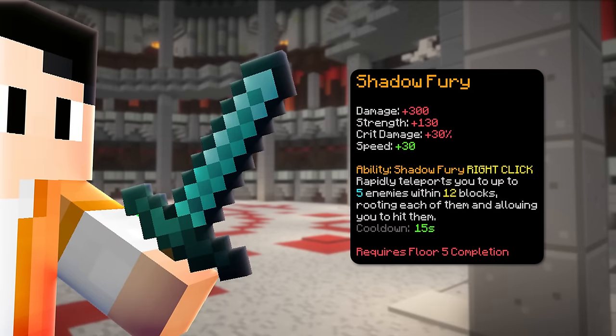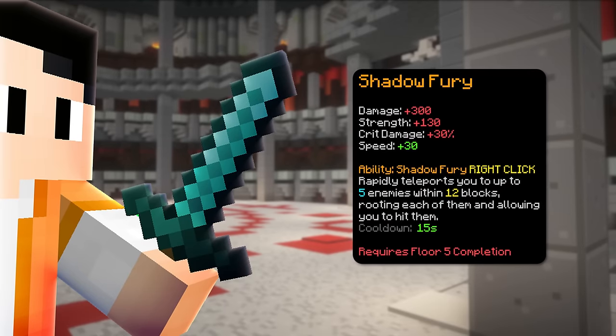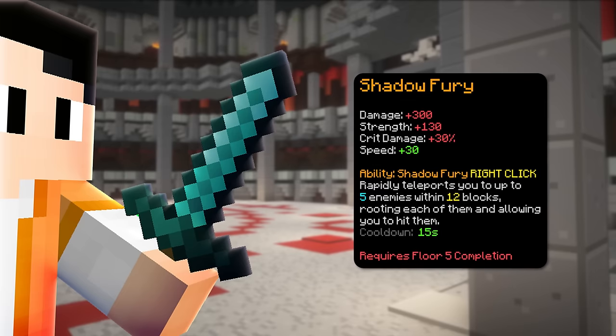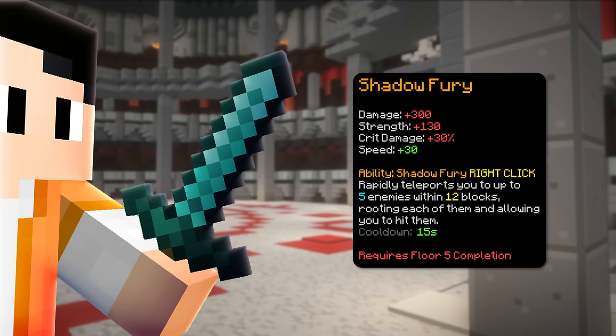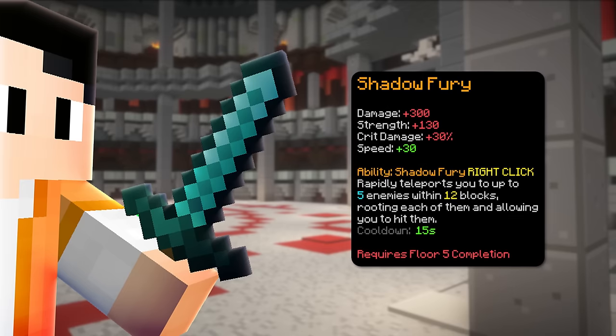The next weapon is Shadow Fury which has a floor 5 completion requirement. This weapon started the debate back then because it is better than the Livid Dagger with single hit damage. However, Livid Dagger does more damage per second because of its attack speed. Overall, the difference between them isn't massive and the Shadow Fury is just very expensive right now, so it's not worth it.